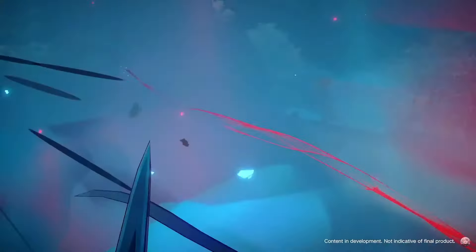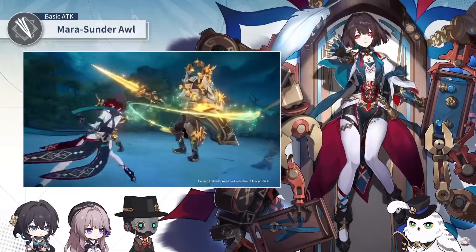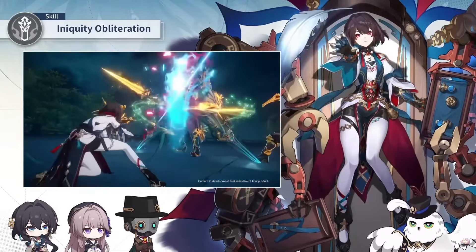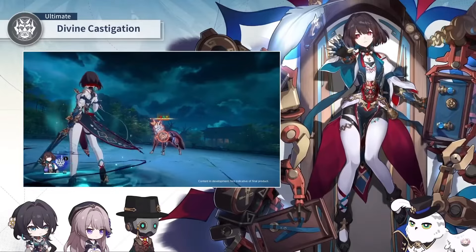So first of all, I'm going to explain her kit very quickly. Her normal attacks are just going to be a normal quantum normal attack. Her elemental skill is also going to be just normal quantum damage. It's going to deal damage to one enemy and then half the damage to enemies beside it. It's going to hit three enemies.